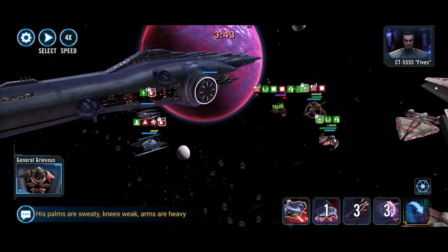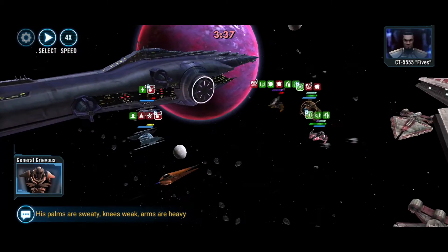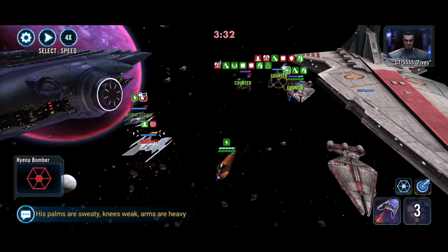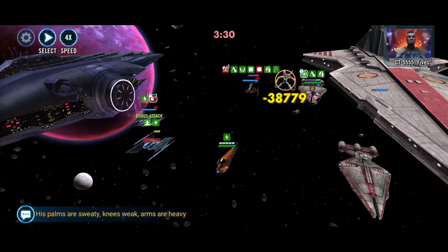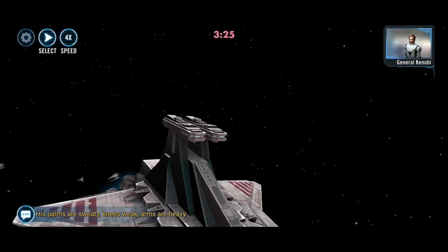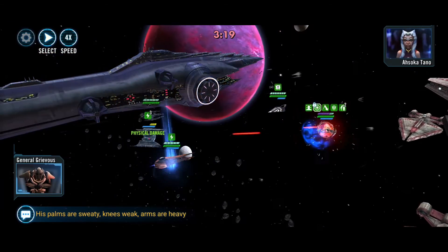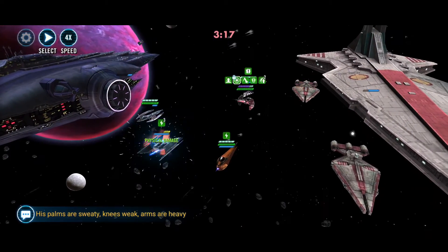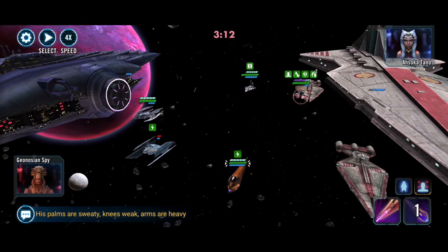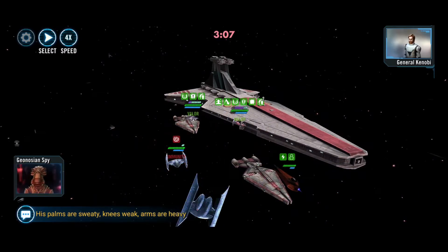Let's see if we can get out Fives. Not quite — now Fives is out. Anakin's out too. Ultra droid gone. Kloon came in a little late. It probably would have been better to stun with capital ship basic. Hyena's gone for sure — we can definitely clean this up though.